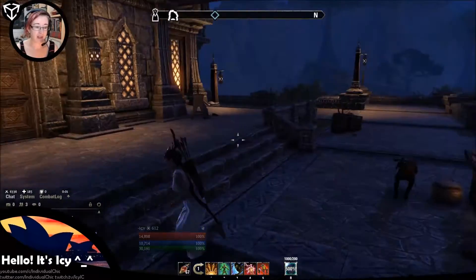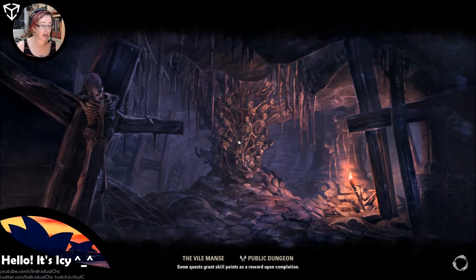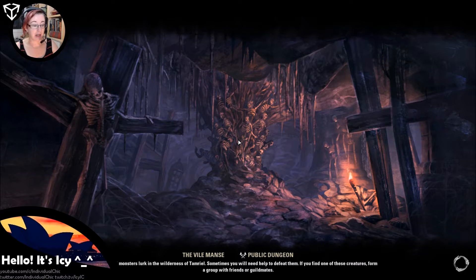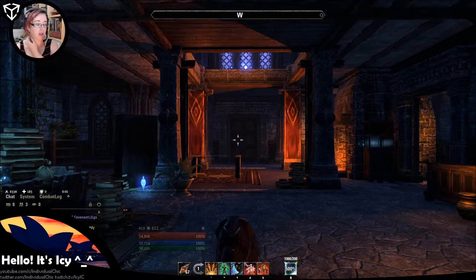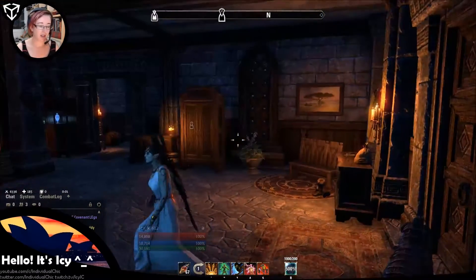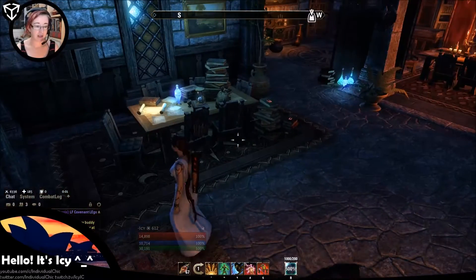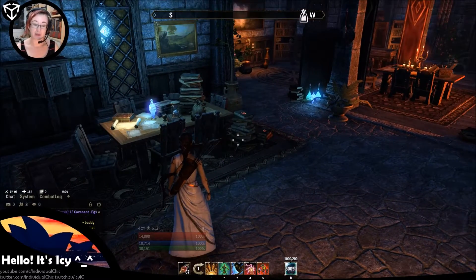I thought I would take you on a quick tour, because it's very pretty inside. If you're like me, you don't actually come back to these places very often. I came back here because I was doing some dailies in preparation for Homestead, to collect mats and materials and hopefully get some motifs to learn. And when I came inside, I went — hey, hang on, oh my gosh! So let's take a look at how this one's decorated, because that's important. Let's get some ideas.